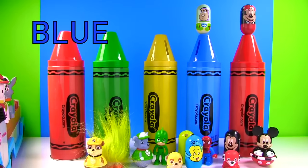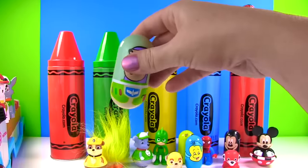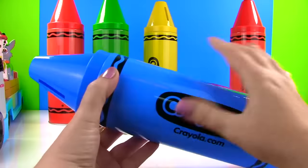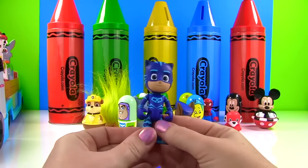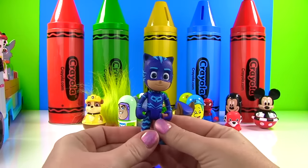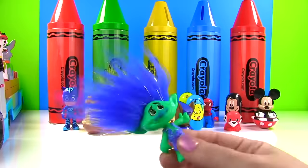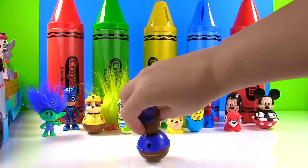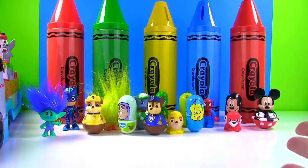Up next we have a blue crayon, and Buzz Lightyear is on top! Buzz Lightyear has a blue emblem on his space suit, and he's a Weeble! Time to see what's in our blue crayon! We have Catboy from the PJ Masks — he wears blue! We have Branch from the Trolls movie — shake that hair — he has blue hair! And we have Chase wearing his blue uniform, and he is a Weeble! But still no Skye!